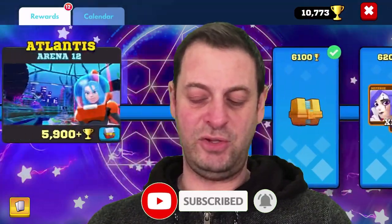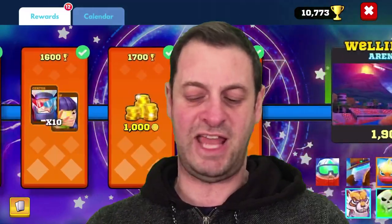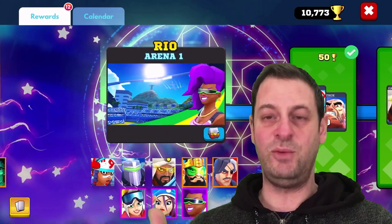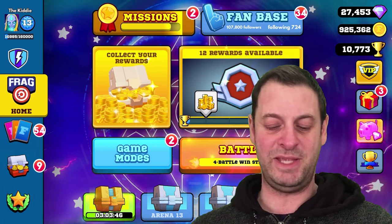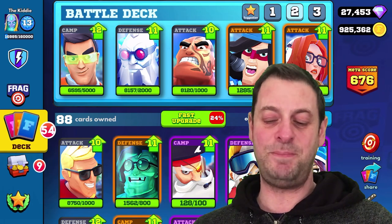Basically if you go here and look back through, you'll see there's a bunch of arenas. When you first started the game, the very first thing you got to was the training area, followed by obviously arena one, two, three, etc. So you can see the running theme here - we're starting at the very beginning with the training deck.